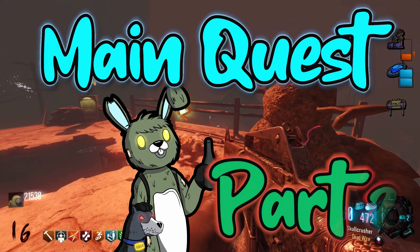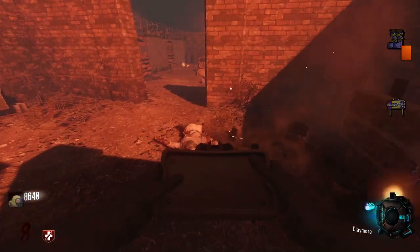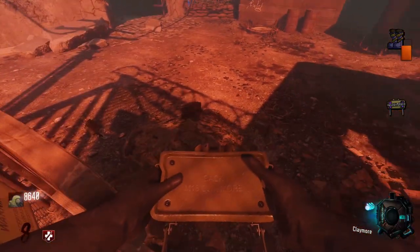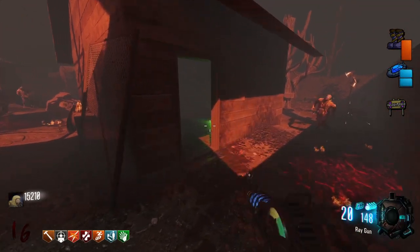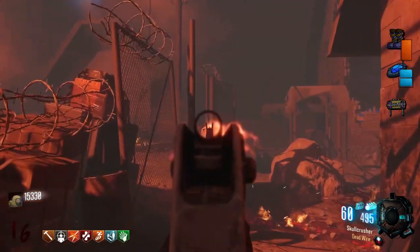Main Easter Egg Part 2, Step 1: With the mega claymores, you must kill zombies at four grave sites around the map. One's in the spawn area, one's over by the power switch, one's by stamina up, and one's just behind the hut that you got claymores from. Once you've killed a zombie at all of these, an FX will trigger, and once you've done them all an audio sound will trigger as well.